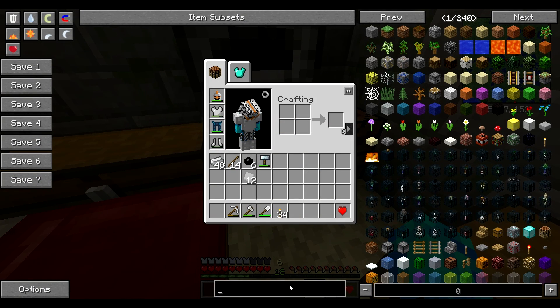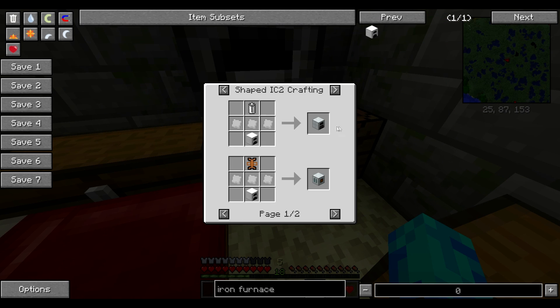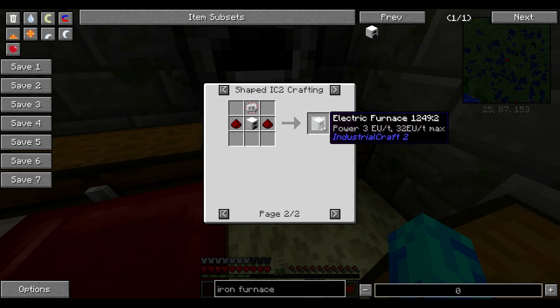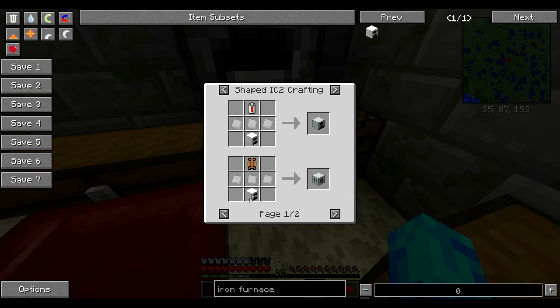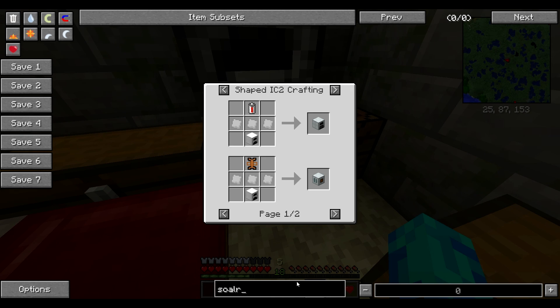The iron furnace can be used to make generators or electric furnaces. But before we can make that we have to make a generator — that generator just uses coal. But I don't want to use coal because it's loud and quite wasteful. So we can make a solar panel.